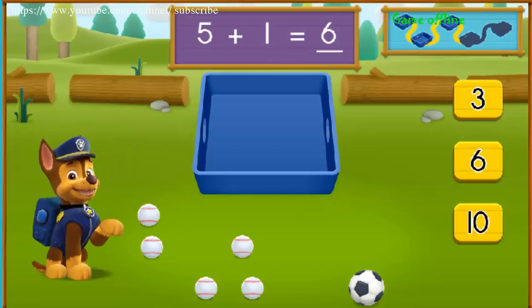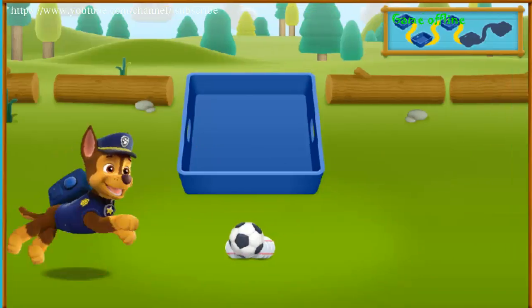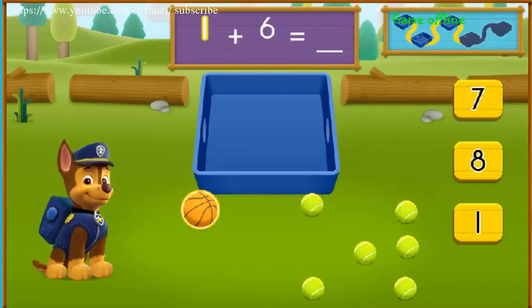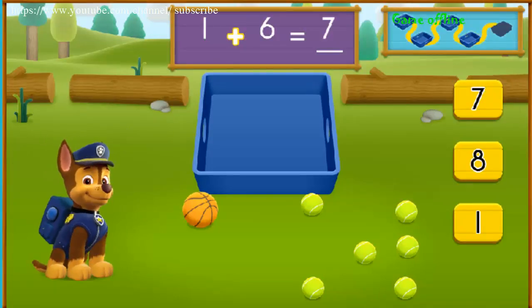There are five — great job! Five plus one equals six balls all together. Let's keep moving and see if we can find more balls to pick up. There is one basketball and there are — you got it! One plus six equals seven balls all together. Let's keep moving and see if we can find more balls to pick up.